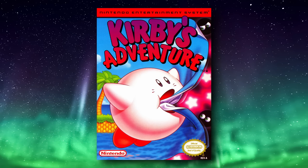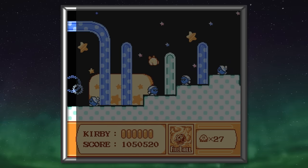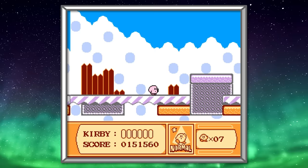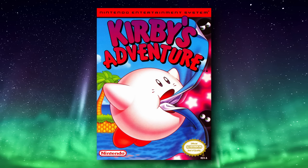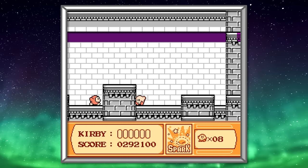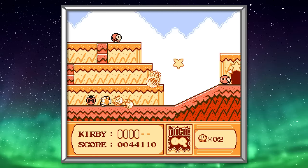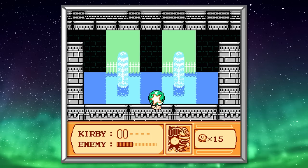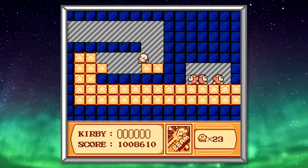I do have a couple quibbles with the presentation. What's the deal with this weird bar at the side of the screen? The only other NES game I can think of that does this was Mario 3. At worst, it's a mild distraction. The other issue is a little more substantial. Kirby's Adventure loves using multiple sprites for its visual effects, and they do look nice. Only problem is that these effects slow the framerate to a crawl, and this can sometimes leave you open to attack. It's not game-breaking, and I'm sure this was the best the hardware could do, but it's still a noticeable flaw in the game's performance and presentation.